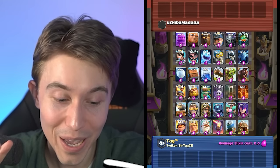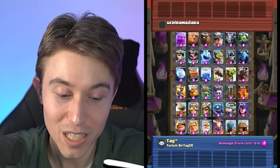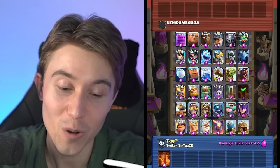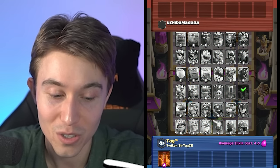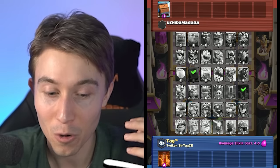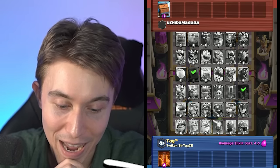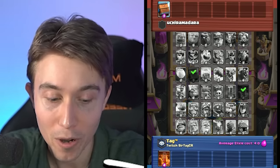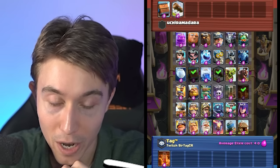So first things first, we're on first pick. There's only one good big spell in this entire arsenal of cards, so we are definitely going to snag the Poison. What is he going to choose? Earthquake? That's not going to do very well unless you're going to run maybe a Royal Giant or Hog Rider deck, and there's only Hog Rider available. So if I was him, I would probably run Hog Rider Earthquake.